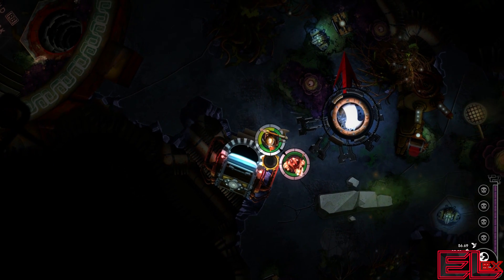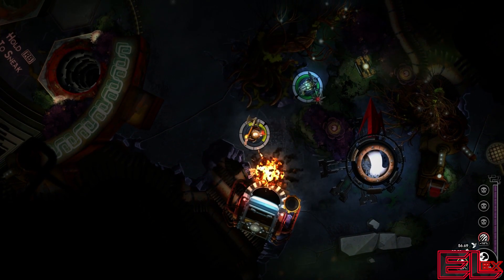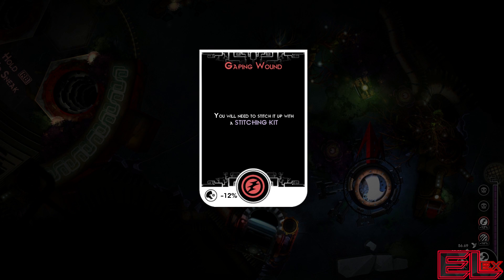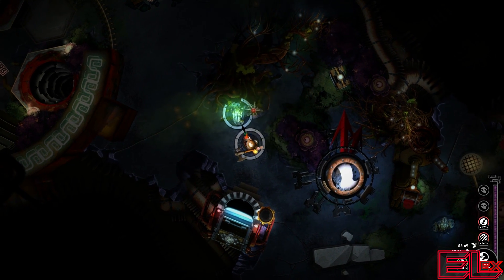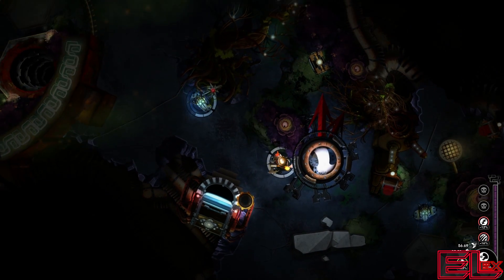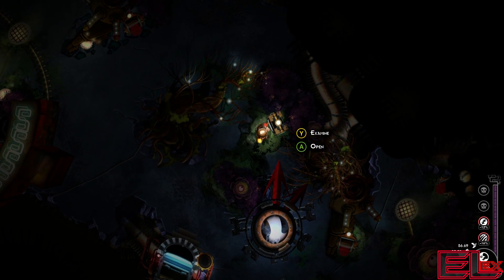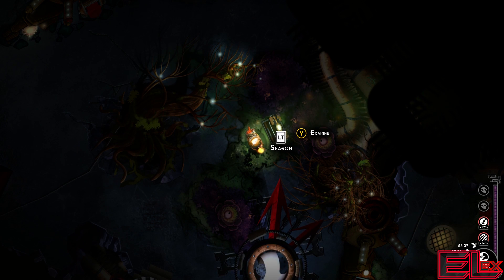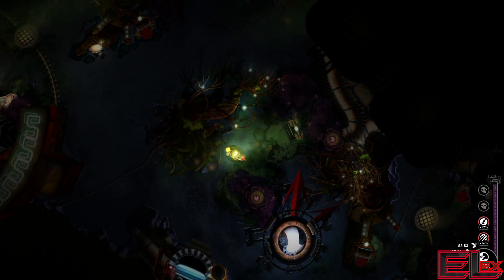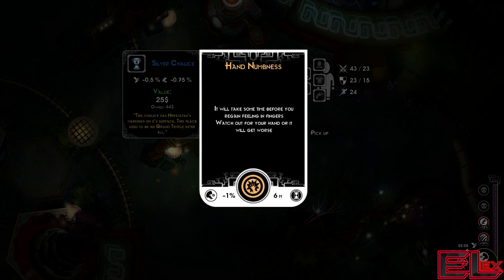We found some bandages that might help. You'll soon need to stitch it up with the stitching kit. Does he like have me or something? Oh crap, he did have me — he was holding me, what a punk! We found the missing part, so in case we need it again we have it. We picked up the gem. It'll take some time before you can gain feeling in your fingers — watch out for your hands or it will get worse.